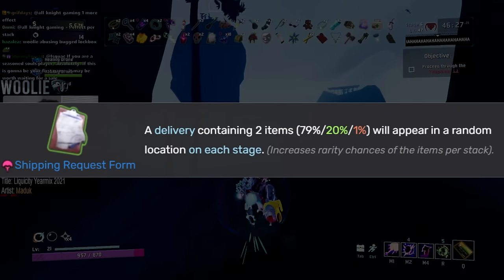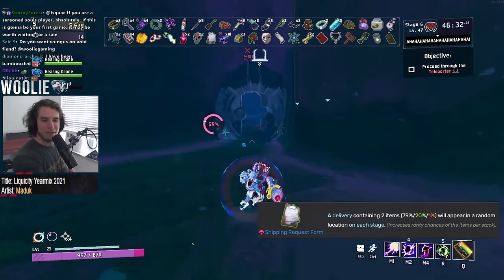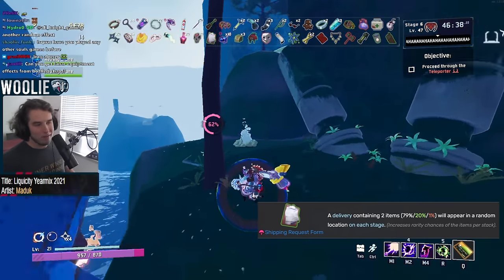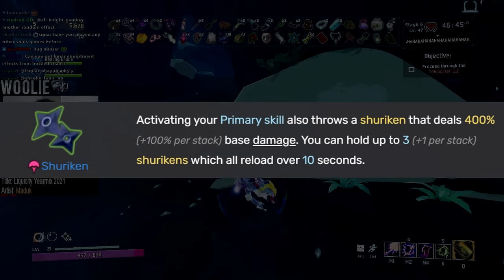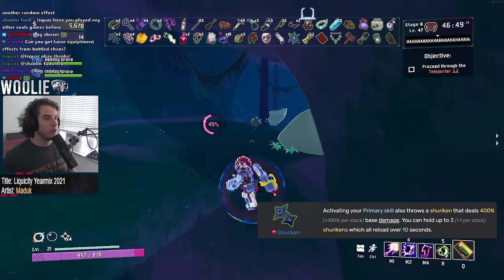Next, Shifting Request Form gets an S. This thing is nuts. You get the choice between two items for free on every single stage, and those items increase in rarity for each stack of form that you have. It's essentially the old Rusty Key, but even better, as it synergizes very, very well with one of the new equipments that we'll talk about towards the end.